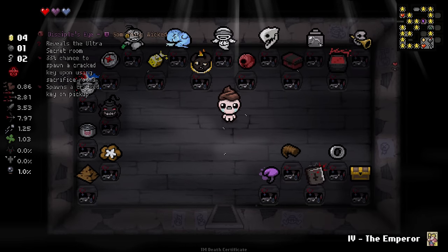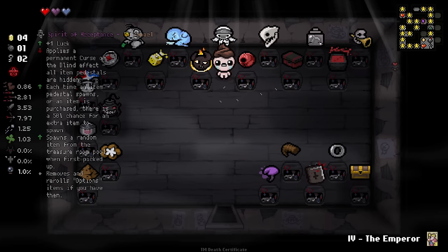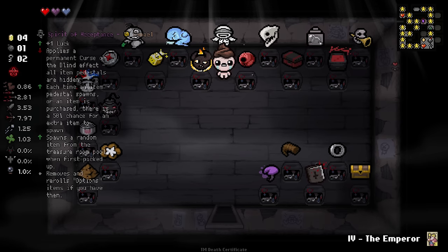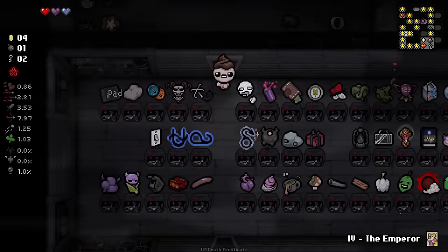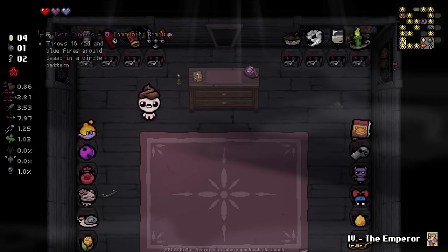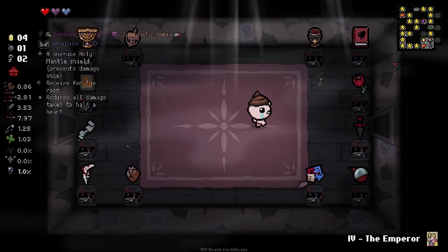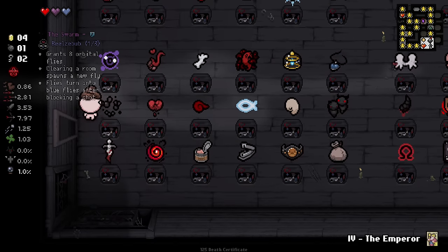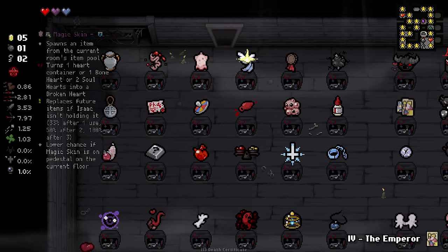We've also got Spirit of Acceptance here, which can be absolutely busted. It applies a permanent curse of the blind — all pedestals are hidden — and each time you pick up an item, there's a 50% chance it'll spawn an extra item, which is pretty cool. But I really think the Crimson Stick is going to be good. The one caveat is we need a decent way of getting numerous bombs to make it work. If we could get Dr. Fetus, then we'd be rolling. We'll come to that decision when we get to it.